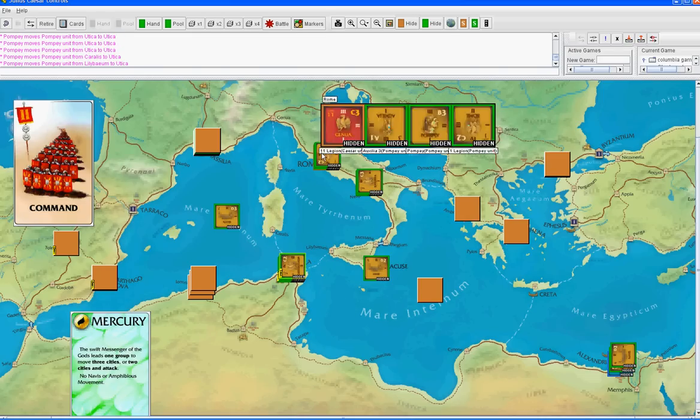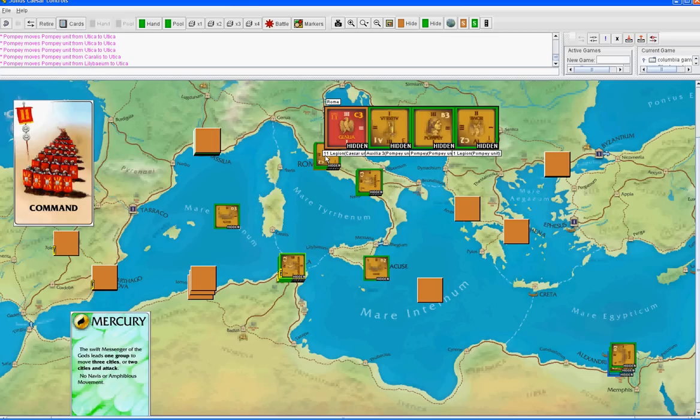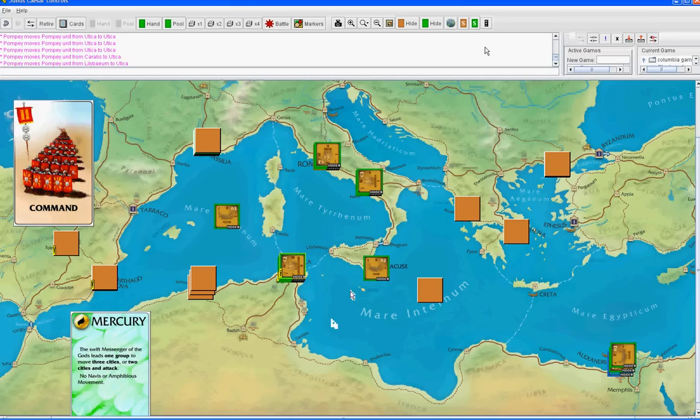Wait, just think this through for another second. If you abandon Utica, I'll sail in. No, you should do the attack, just don't leave it empty. I've got a boat out here in the water, and a boat can't defeat one of your real blocks if you leave something real.